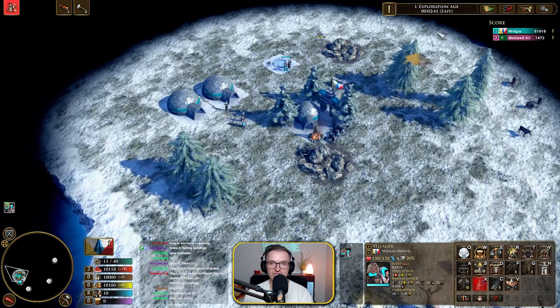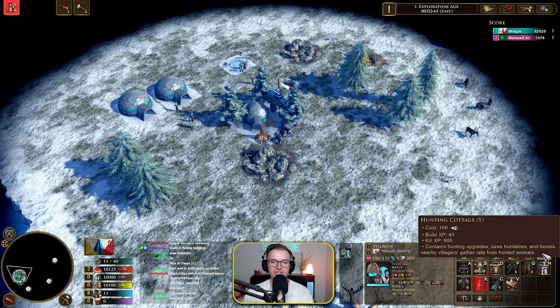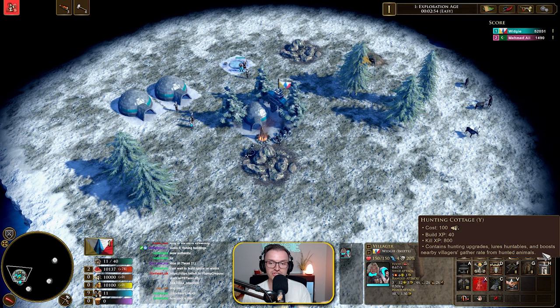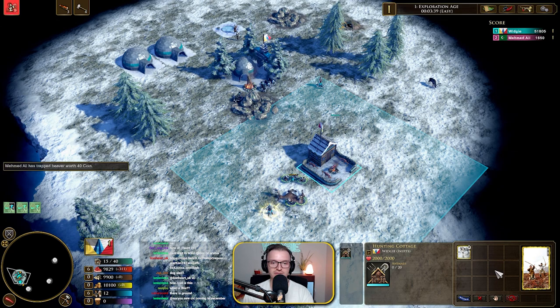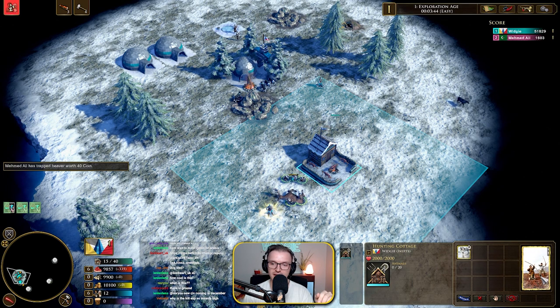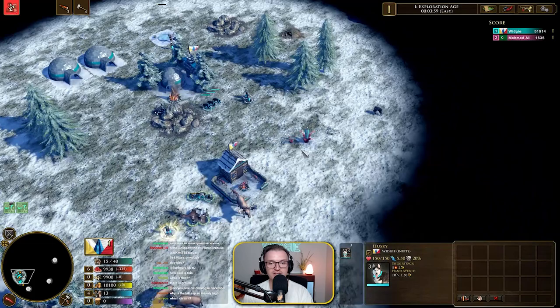We do have the hunting cottage. The hunting cottage is amazing — 100 wood. It contains your hunting upgrades, so it's separate from your market. Lures huntables and boosts nearby villagers' gather rates. Look at this detail — it's just so well done. There's a big button here that delivers a number of random huntable animals — 250 wood and 250 coin. And these are your hunting dogs, your huskies.